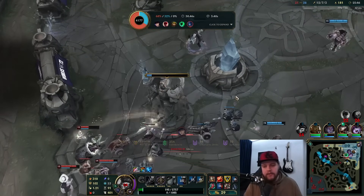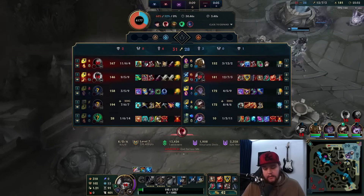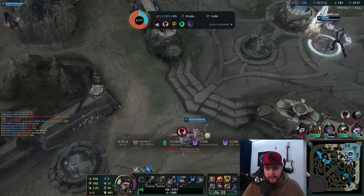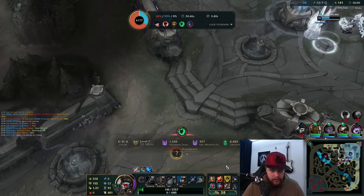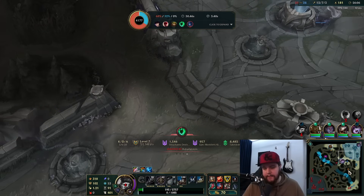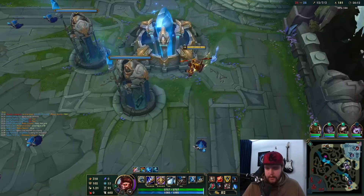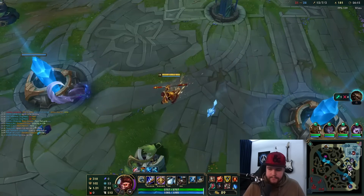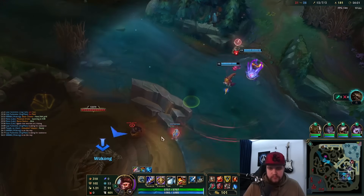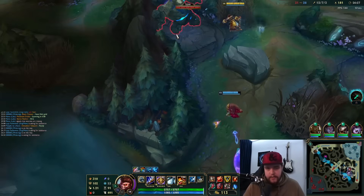I traded at least a two for one — that's the best outcome I can ask for. We're close to Cleaver, which is nice. I'm going to have to switch my boots relatively soon to Mercs because I'm getting CC'd a bit too much. CDR boots are great but mostly for the early game. After the early game they're not that good and I just need to get Mercs for additional tenacity — they do have a lot of CC capabilities.